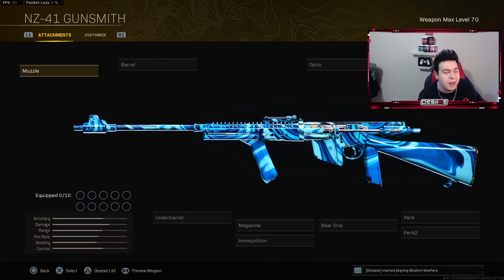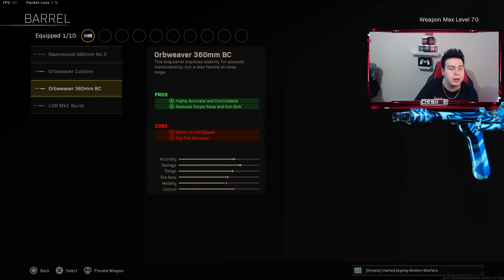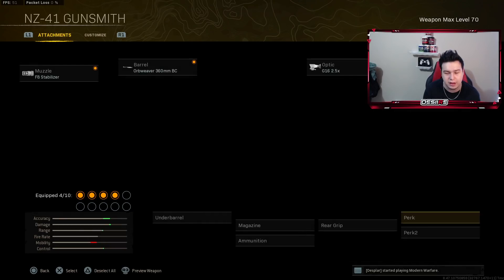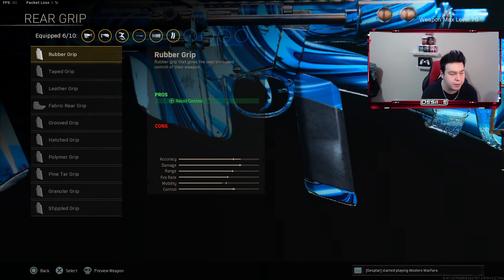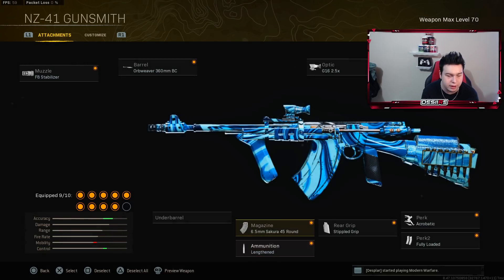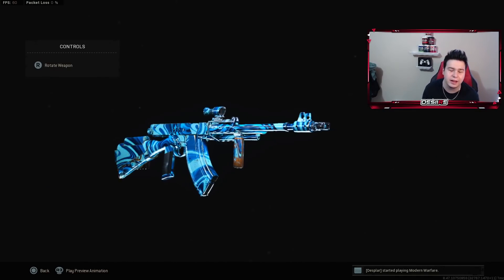Class number three is the NZ-41, which has been talked about as the top meta weapon. For the muzzle, put on the F8 Stabilizer for accuracy and damage range. For the barrel, use the 360mm BC for highly accurate, controllable shots with reduced scope sway and gun bob. For the optic, use the G16. For the stock, use the option giving recoil control, recoil recovery, accuracy, and flinch resistance. For perk one, Acrobatic for movement and sprint speed. For perk two, Fully Loaded. For the rear grip, Stipple Grip. For the magazine, use the 45-round 6.5 Sakura for recoil control, accuracy, fire rate, movement speed, and more ammo capacity. For ammunition, use Lengthened for increased bullet velocity. For the underbarrel, use the Carver Foregrip for recoil control and hip fire accuracy. That's the best NZ-41 class.